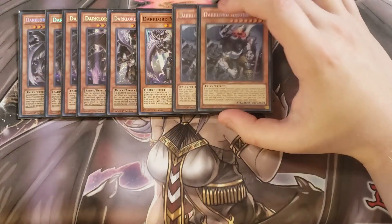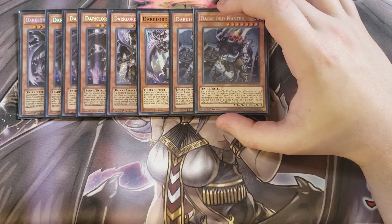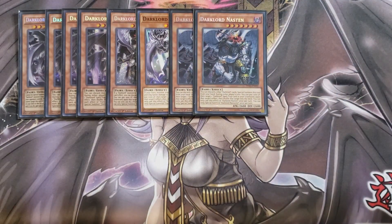We play two copies of Nastin. Nastin lets you send two Dark Lord cards from your hand to the graveyard to special summon this card, and it also has the copy effect. Sending two cards from your hand to the graveyard can come in really handy — sending like a copy of Superbia and one of your traps to the graveyard — because it's a great extender in this build.